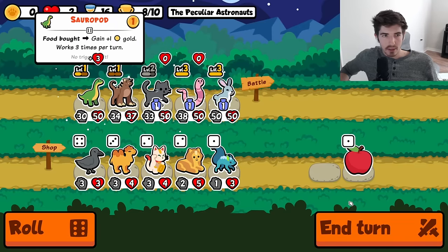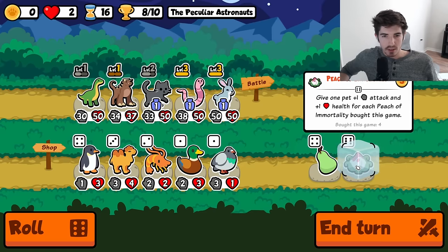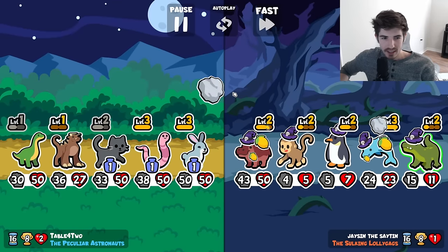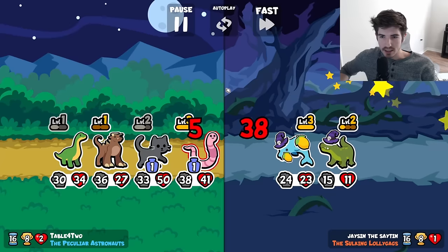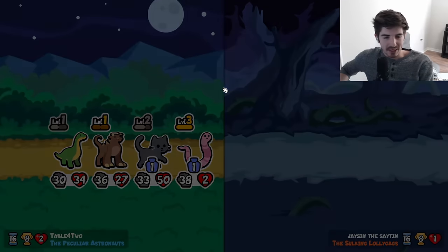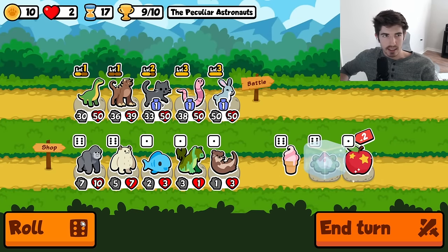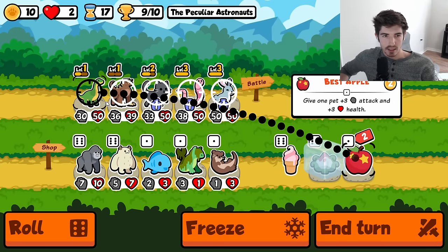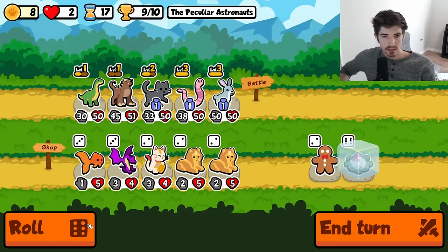Then we'll get some health going — make sure everyone's at 50 health. All right, we got another shot at the peach of immortality. How big can we get this behemoth? Sir, you lost the rest of your team — you only have one good unit. Let's start out here. Nine nine — solid stuff.